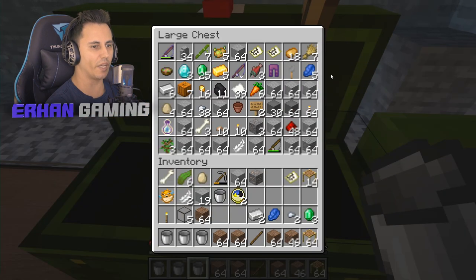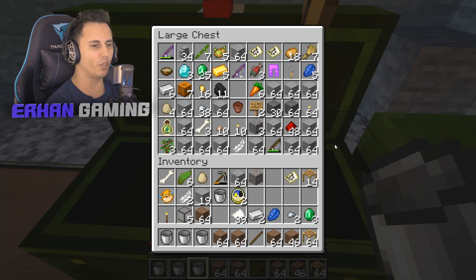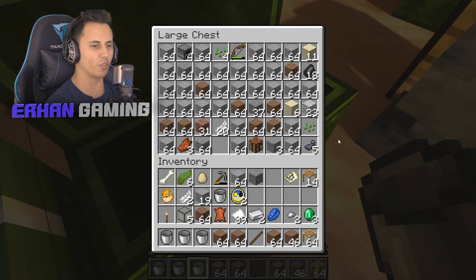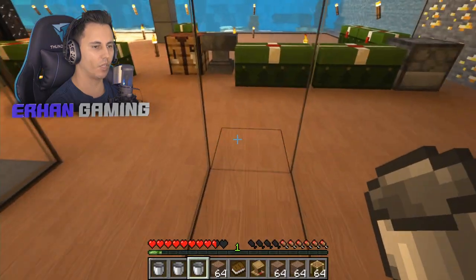Next thing I want to do is make a lectern, however you pronounce it, because I want to put a to-do list in the actual game. That way we can have a list in-game for what we need to do next — our plans, our goals, and so on.